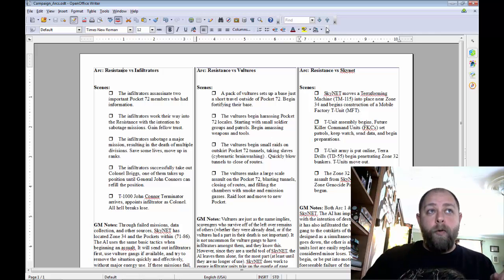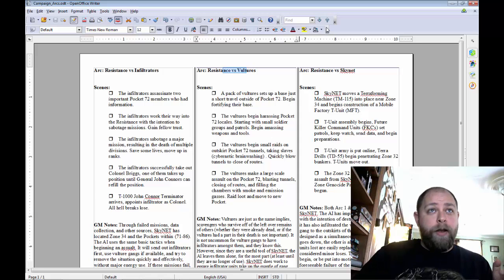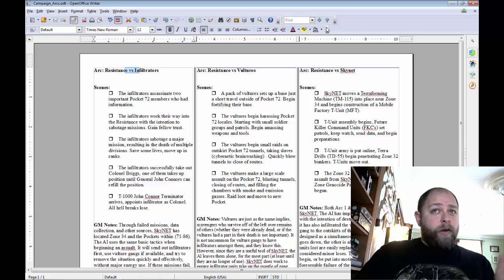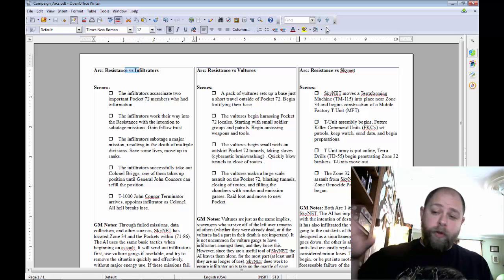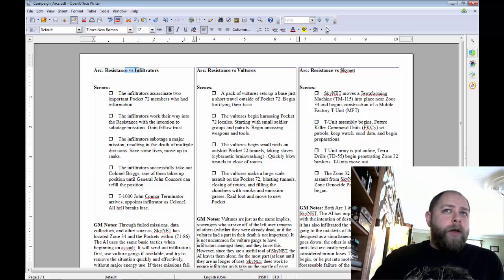If the players don't finish the Infiltrators arc and decide to move on and deal with the Vultures, that's perfectly okay, because they'll end up having to backtrack and deal with the infiltrators at some point or another. And if they decide to deal with Skynet information and hop right over to that arc, they're going to have to deal with the Vultures at some point. While they could run off and do something completely different, everything kind of comes back and they have to deal with things eventually.